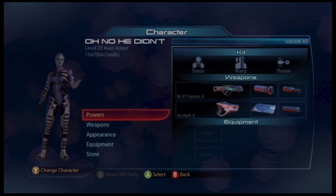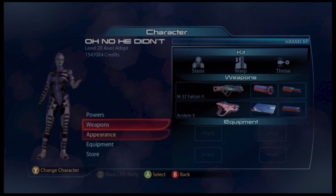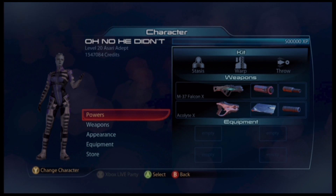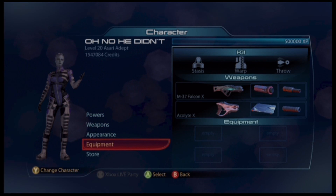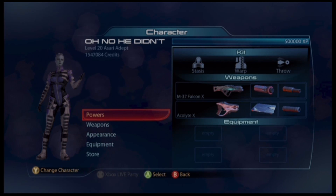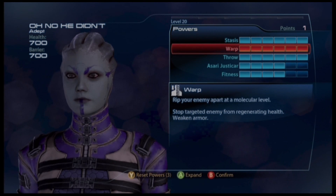Hey everyone, InvaderOne here, and yes guys, I'm bringing you a platinum video on the Asari Adept. I really like this character a lot. I've been meaning to do a video with her for quite some time and there are different ways I like to use her. She's definitely platinum worthy, and this is a very fun gameplay — we had a lot of fun. Made a few mistakes, but it happens, it's platinum, right? So let's go into the build.